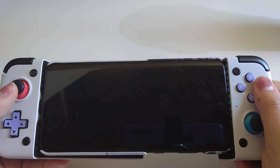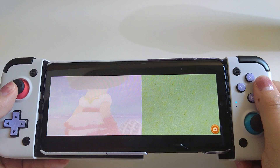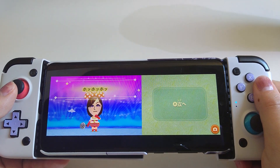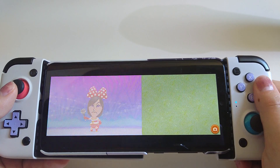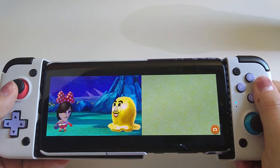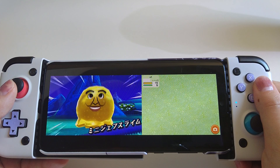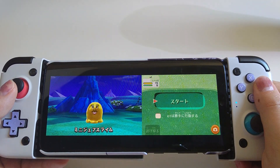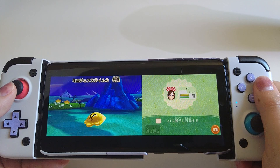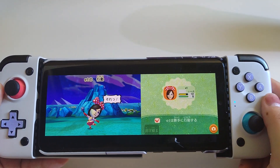Welcome back to another episode of DIY Townhouse for Dummies. Today I'm going to teach you how to set up your Citra MMJ build on your phone so that you can play your 3DS games. This is a step-by-step guide and also a gameplay video of the outcome I have on my phone. I'm using an Android phone with Snapdragon 855, so if you have a better chipset you may get even better performance. With that said, let's get started.